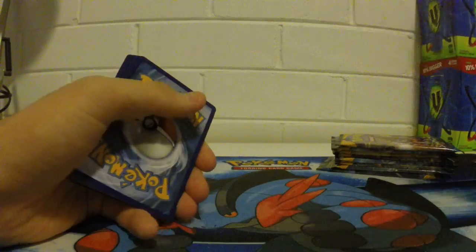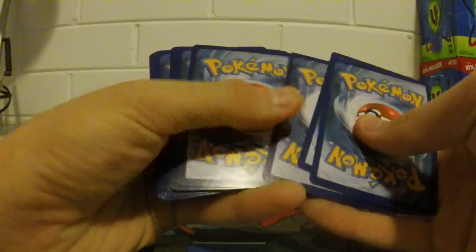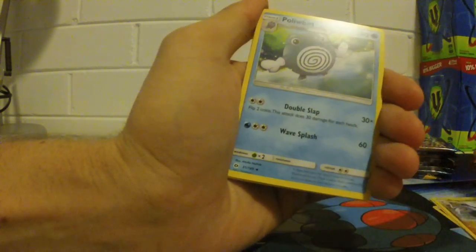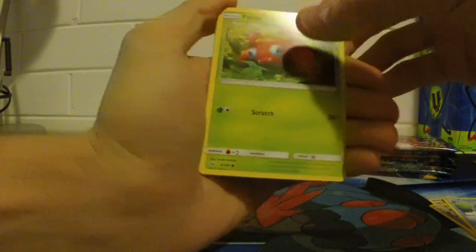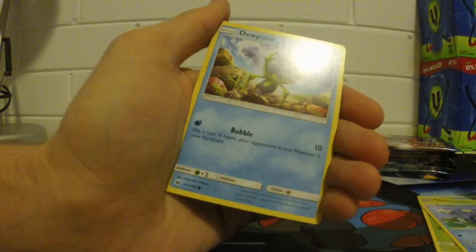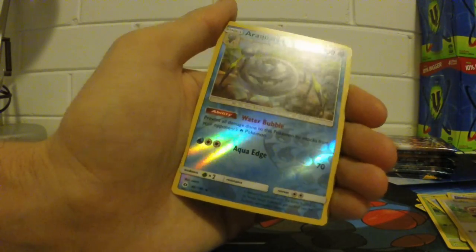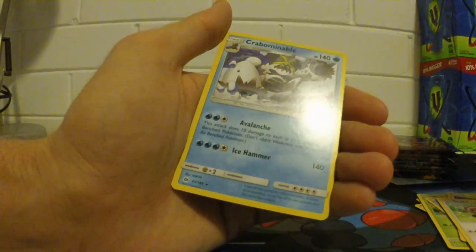On to pack number two. We've got a code card there for you guys. So we've got Fire Energy, Golbat, Dragonair, Poliwhirl, Paras, Poliwhirl, Dupider, Eevee, Stuffle, Arachnid is our Reverse, and Crabominable is our regular rare. What a surprise.